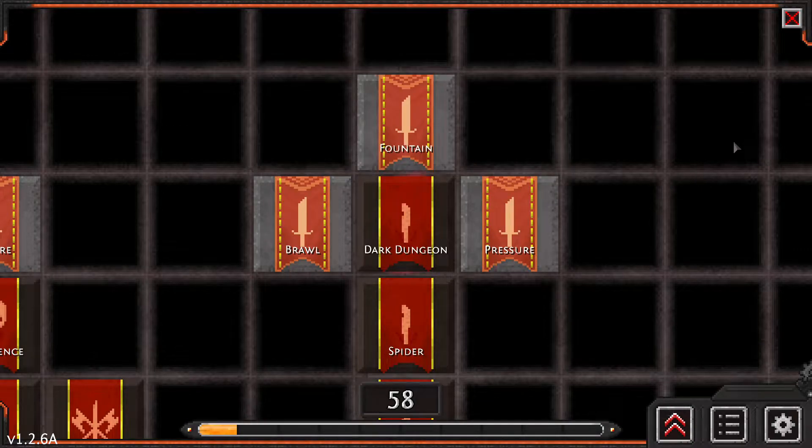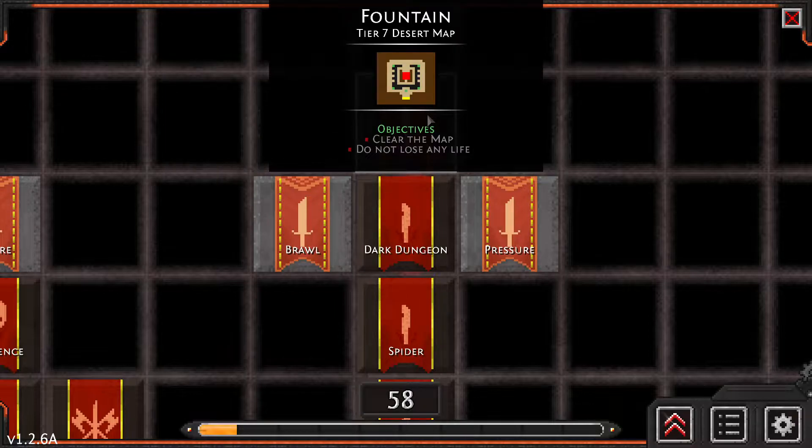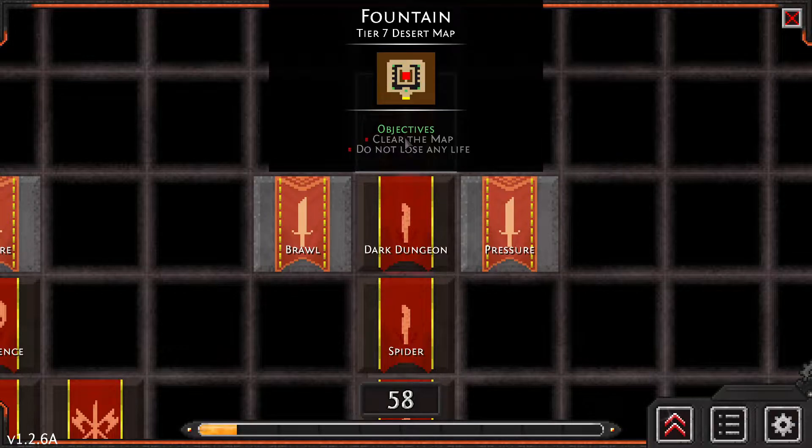Alright, back to Dungeon Warfare 2. Last time, brawl looked like a pain, fountain looked good, pressure looks really good. I'm trying to remember what those green things are — they're something very useful.